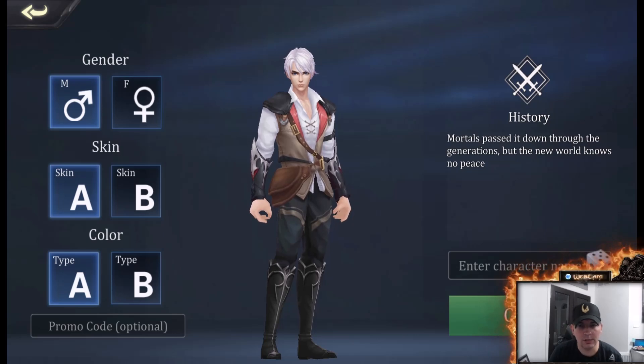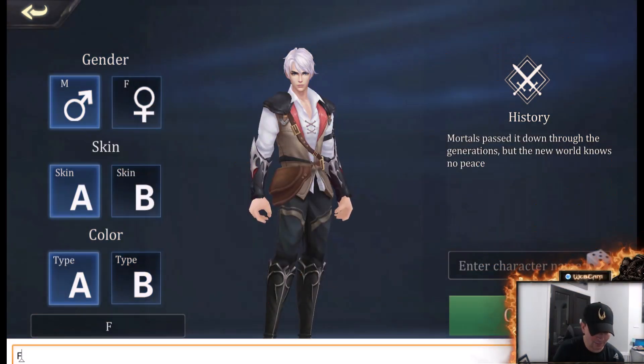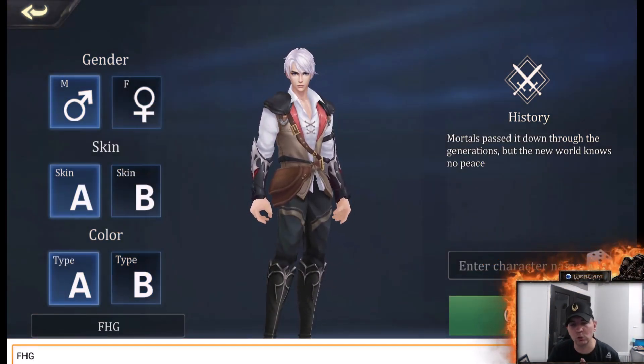Hey guys, FHG here, Furry Hippo Gaming. We're looking at some Summoner's Glory Eternal Fire. So when you get to this page, choose your gender, your skin, your color, and put in my promo code FHG — that is right, Furry Hippo Gaming. That will allow you to get a free starter pack. We are on server 3, Phantom's Glory. Go ahead and join us.